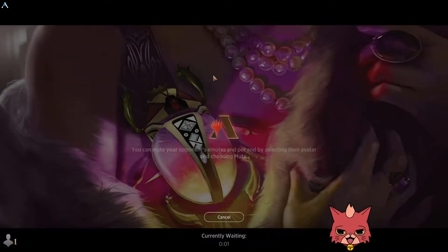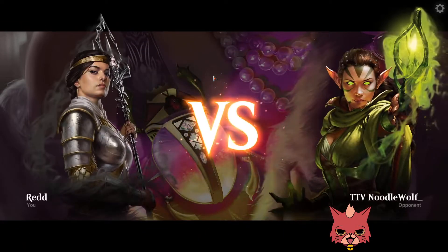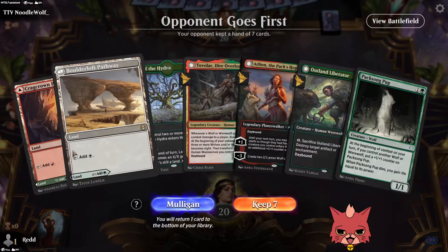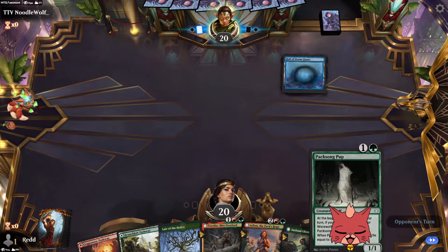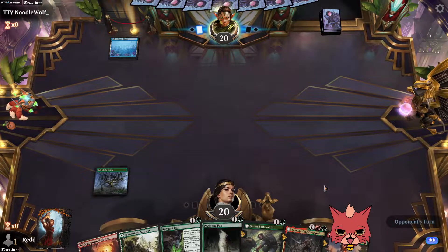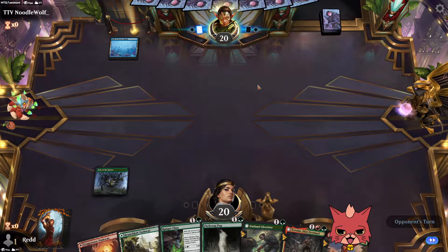I'm pretty excited and pretty nervous — I know Naya Werewolves is a thing sometimes. Maybe I've played against it a while ago, but this build is Naya Werewolves with planeswalkers too. This is a great hand — all we're missing is a one-drop. There are Storm Giants in the opponent's hand — might be up against some control, which would suck, but nothing we haven't handled before.